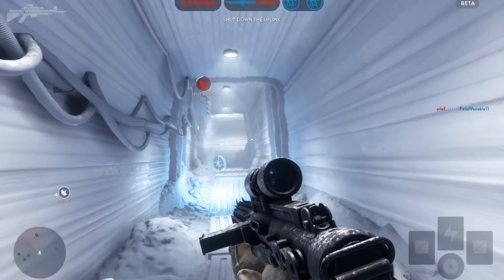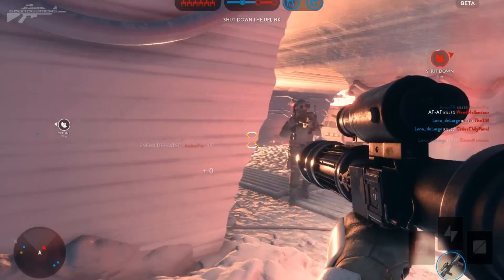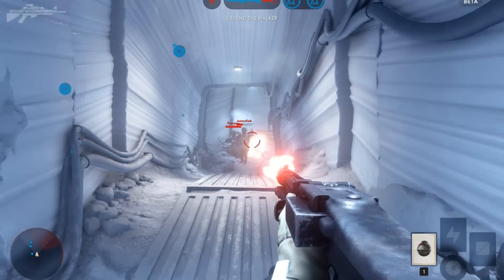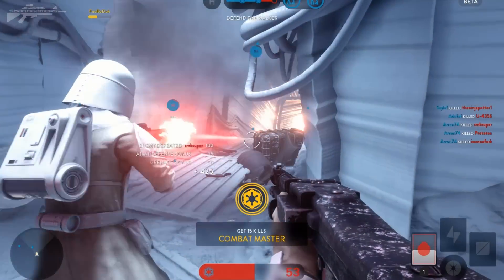We've entered the rebel bunker and eliminated three players. We're about to pick up a rocket launcher, which is really good at taking down walkers and quite handy at close range against rebels, but it does get me killed. Fighting in these bunkers was really intense. I switched over to the heavy blaster with a heavy rate of fire and eliminated two with a grenade before we push in.